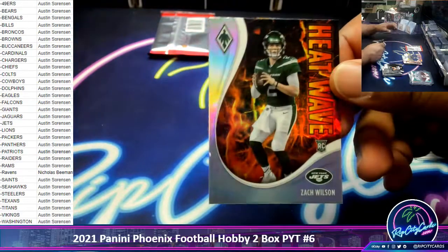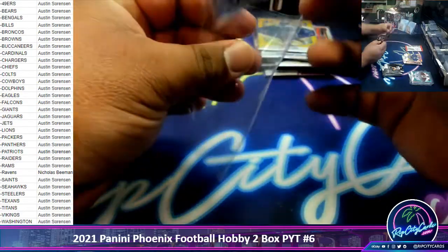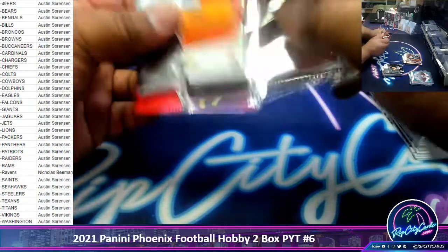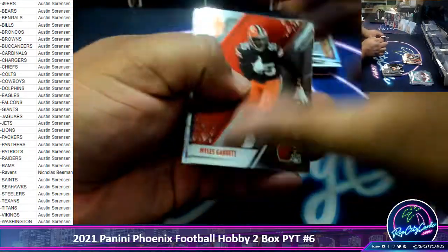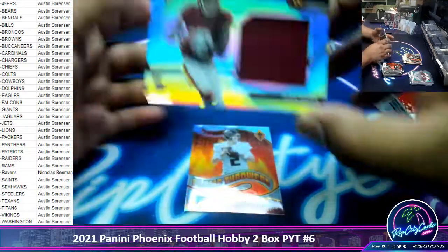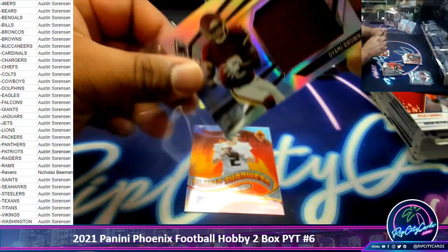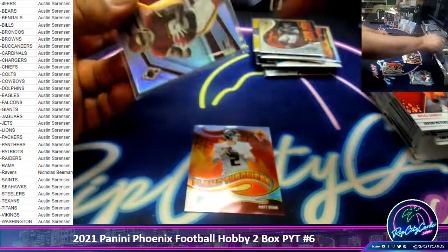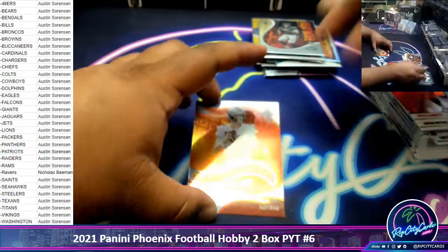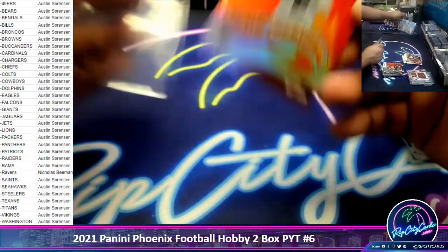Zach Wilson rookie silver heat wave. This should be a patch to 199 — Yami Brown with the Washington football team. Matt Ryan silver, Falcons.